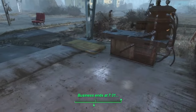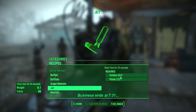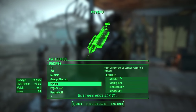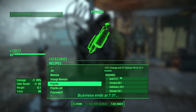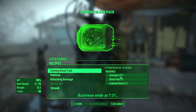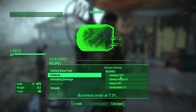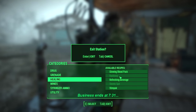Rad Stag — let's load up on some Rad Stag. And some Psycho — let's make five Psycho. And down to Healing — three Rad Away. And that should level us up. Did Slack call it? Did Slack call it? Booyah — out of here.